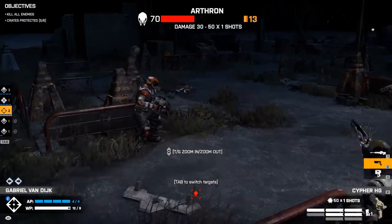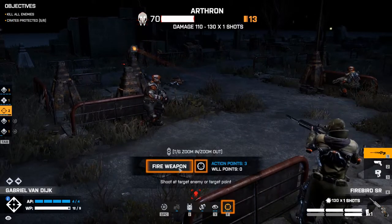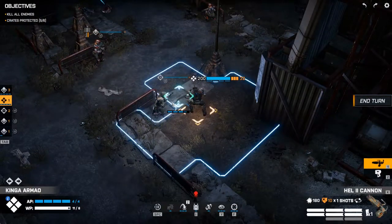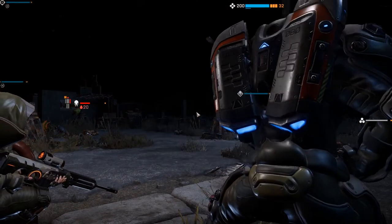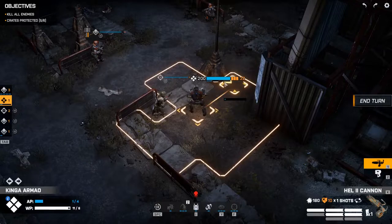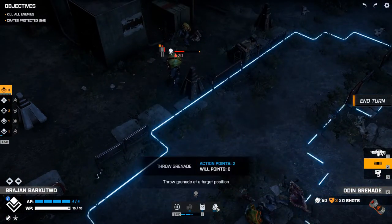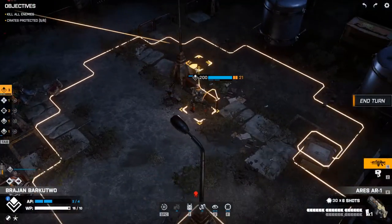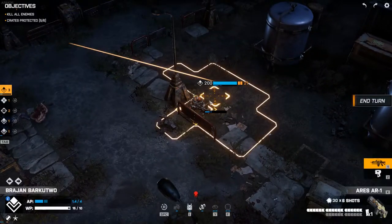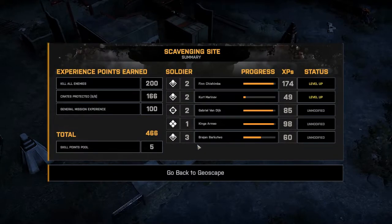Can he hit him from there? We hit the shield anyway, let's try for the carapace — missed. We've damaged his shield. Just give the word — carapace — and miss, warning shot, dang it. Get into cover. You have this Odin grenade — let's throw the grenade over here and get into cover. He bled out — nice! And that's the mission. We protected five of the six crates — I guess that's okay. Finn and Kurt leveled up.